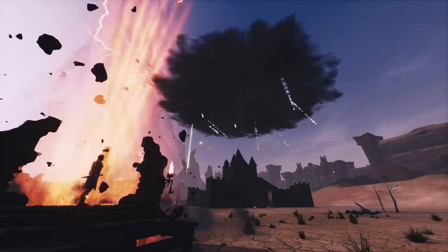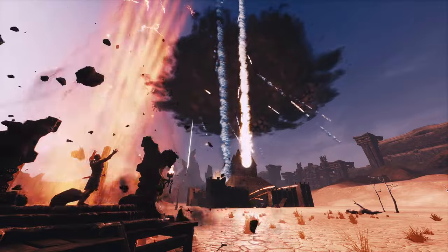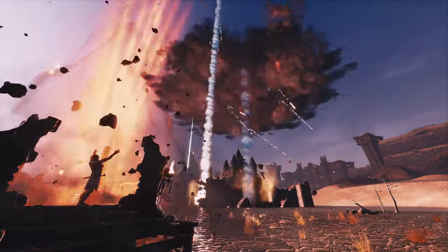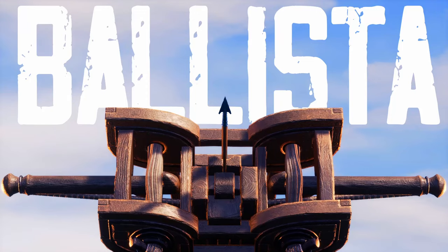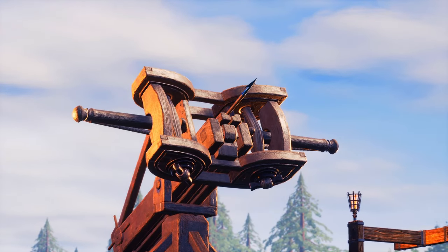Conan's Purge might have had some upgrades in the Age of War Chapter 4 beta, but us humble exiles also have some new tools to play with, namely the long-awaited Ballista. This giant crossbow is great for defending against the Purge, but how do you get it and how do you use it? Today I'll teach you all you need to know.